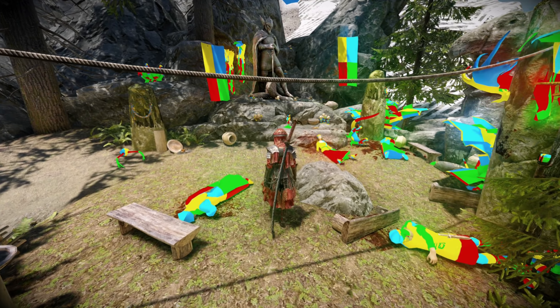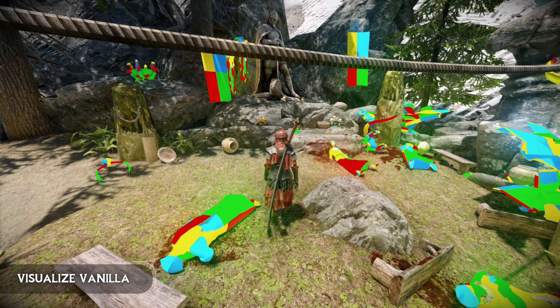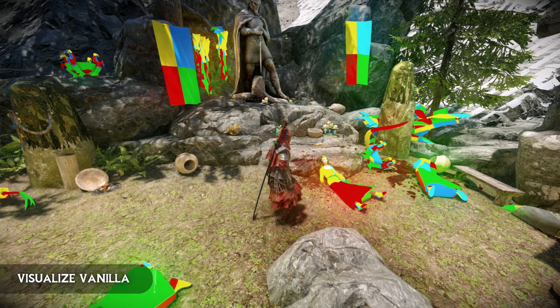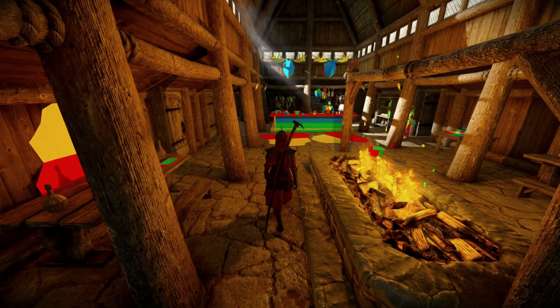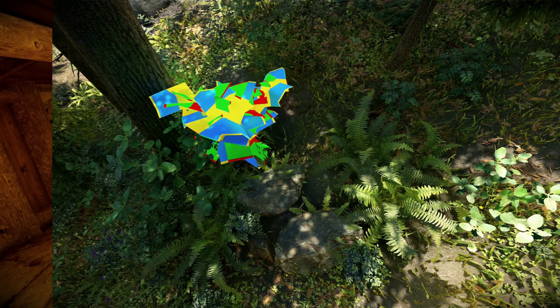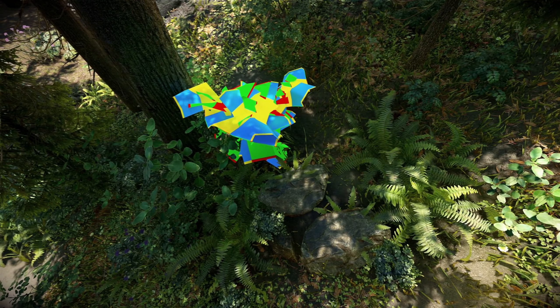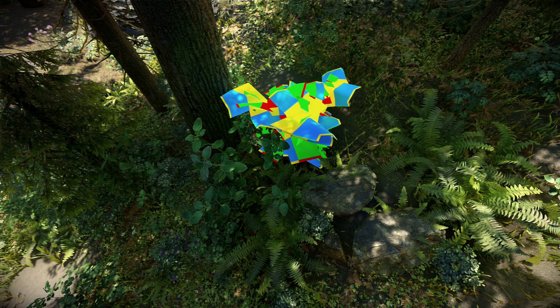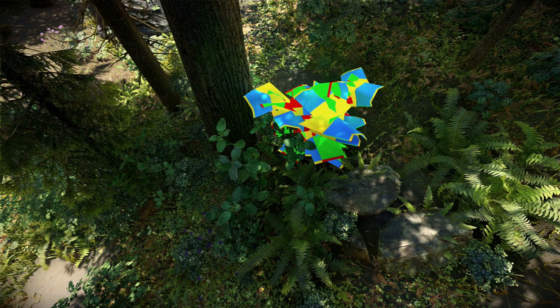And lastly is the mod called Visualize Vanilla. Other than looking like Lego, this mod is a utility that shows which textures are still vanilla or unmodded. It's a handy tool to find certain objects you would like to replace, or maybe you're one of those people that has to mod absolutely everything in your game. This mod will help you do that.